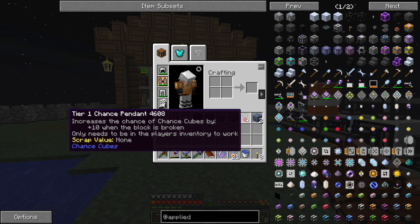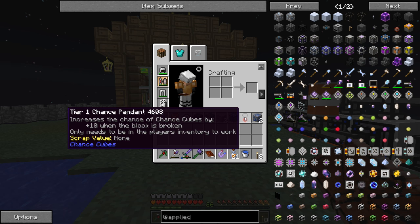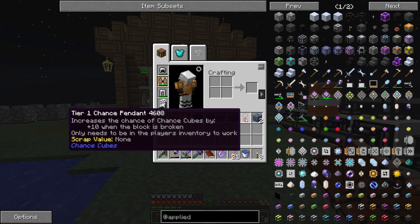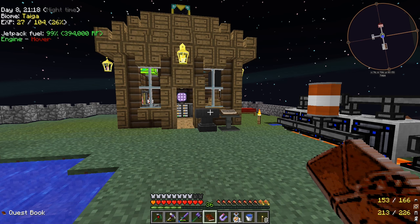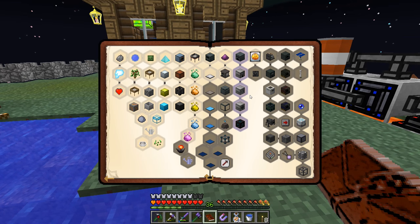Cool, so it increases the chance of Chance Cubes by plus 10 when the block is broken, and only needs to be in the player's inventory to work. We saw it with the Chance Cube scanner before - some of them have low numbers like in the negatives, some have high numbers. I assume this just adds to that total when we break the block. I've never really messed with Chance Cubes that much. Anyway, let's continue on with the quest book.